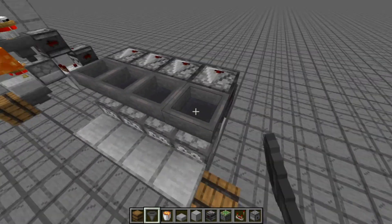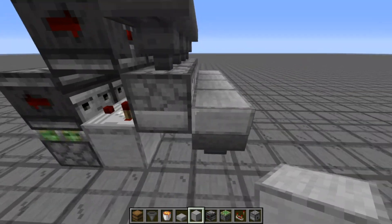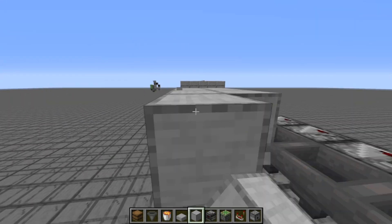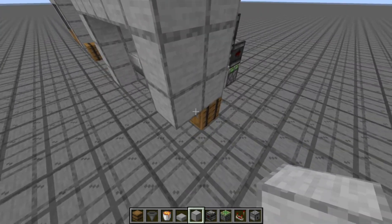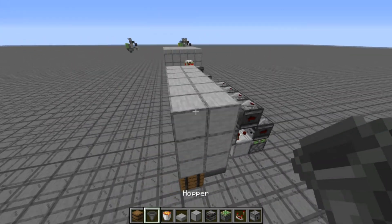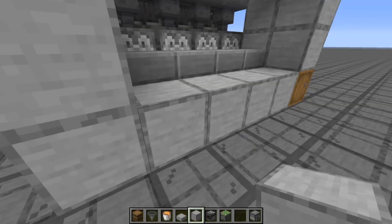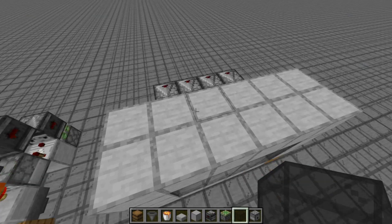Now all you have to do is place some hoppers on top here. What you'll want to do is actually encase the chickens — just have a little enclosure here so that they can't get out. As long as they can't get out, it's all good. You can also place some glass here so that you can actually check up on your chickens as they're being cooked.